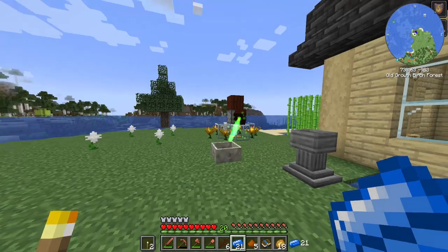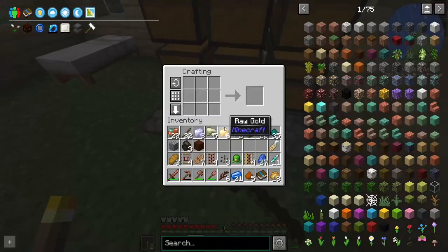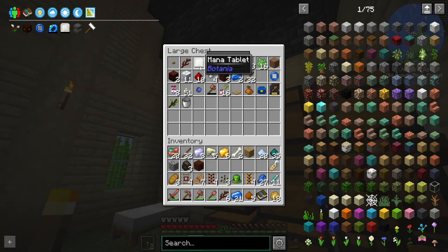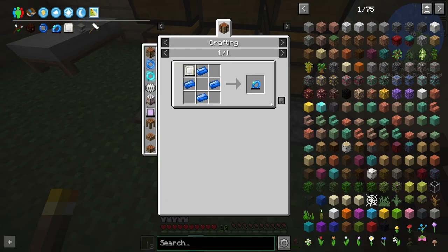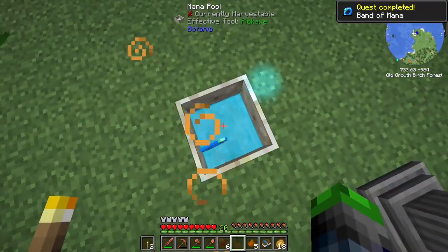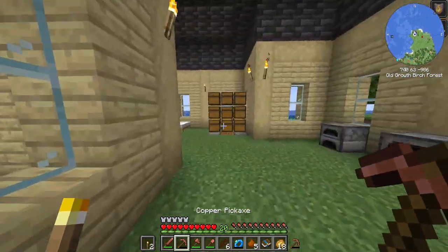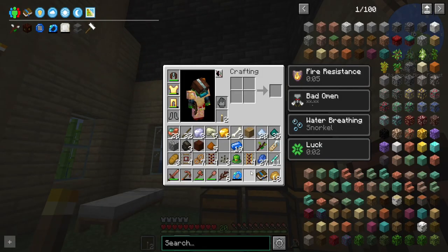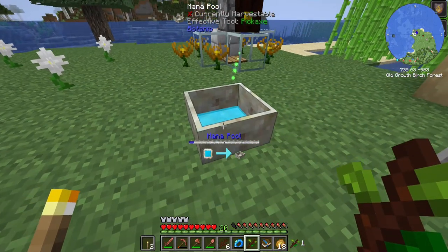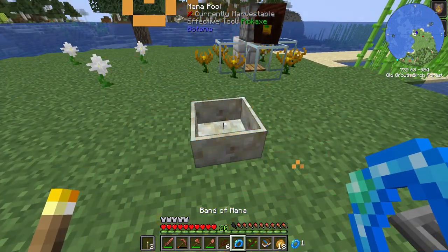My journey was successful! We have 21 iron ingots. I'm going to see how many of these I get back — all of them! Heck yes, that's crazy good. We have it, everyone. I am very excited. Band of mana — this will store mana for us. We'll be able to use mana when we get higher up into things. That's a cool effect! Did you see that?